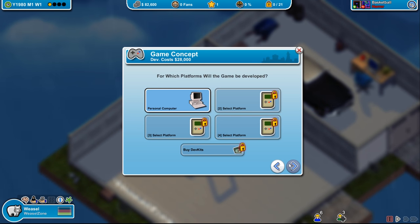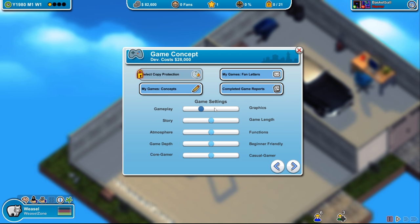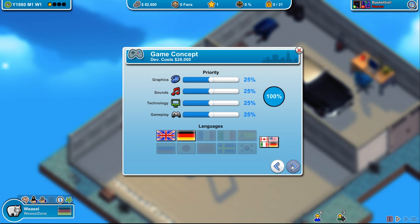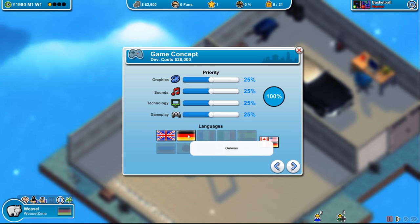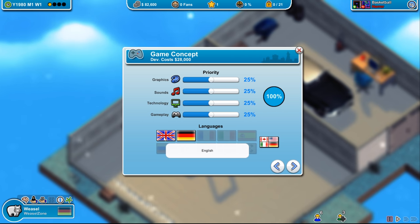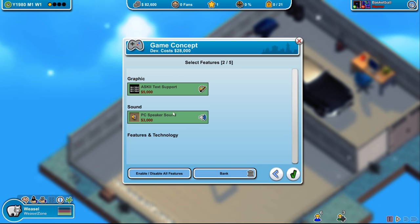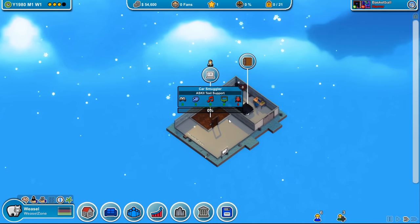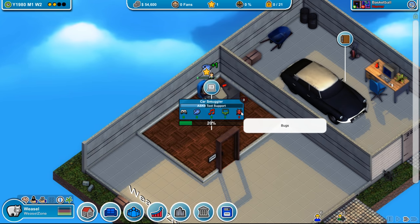We'll release it for the personal computer — that's the only option we have. No concepts yet, so we're just hoping this works out. Moving the slider a little toward gameplay since it's an arcade game. Game length and functions in the middle. Beginner friendly. We'll do it in German and English — German seems pre-selected, maybe it's free. ASCII text supported, PC speaker sound... sounds like an exciting game where you drive around ASCII symbols.